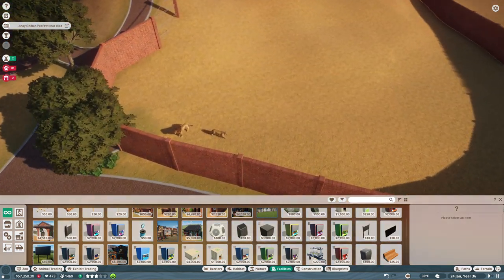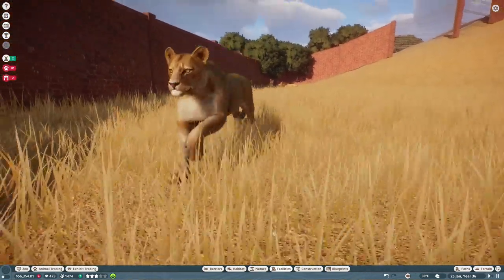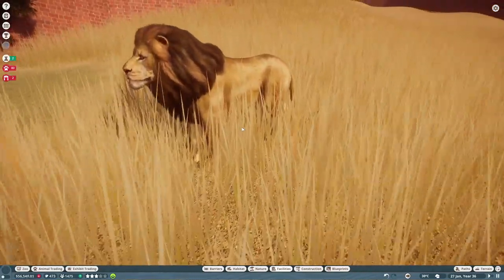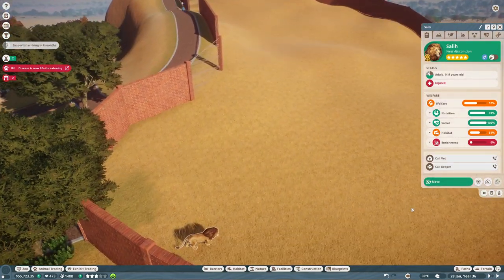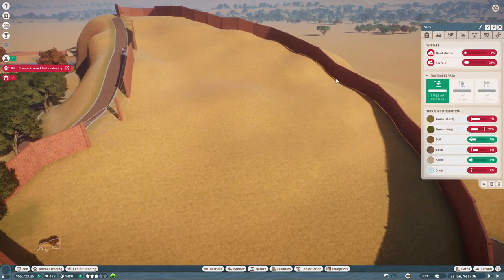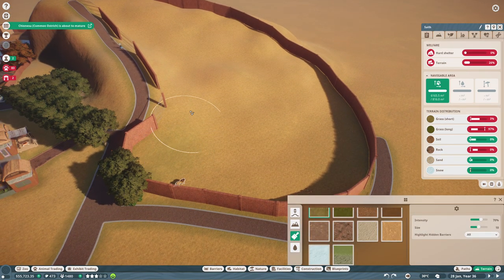That is something we have to look out for. We finally got the lions here — beautiful animals. Majestic. Let's see what they actually want. We first of all have to pause the game. Oh, he's already injured. That is not good. Let's have a look at the terrain we need to do here. They actually want short grass, lots of it.